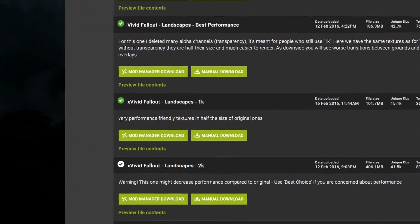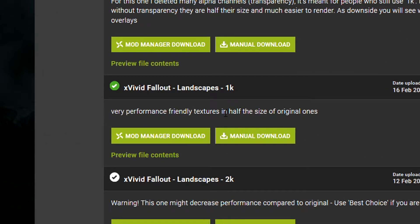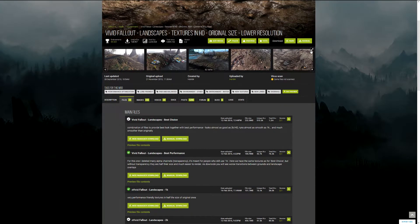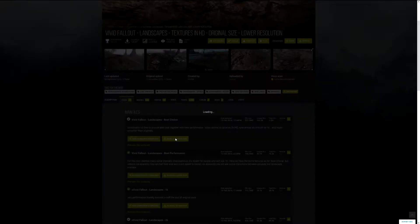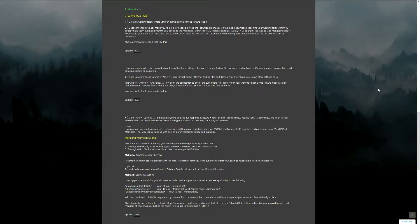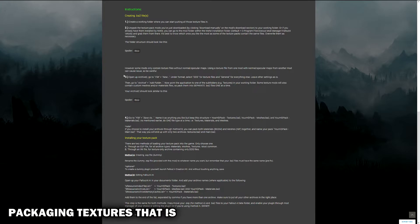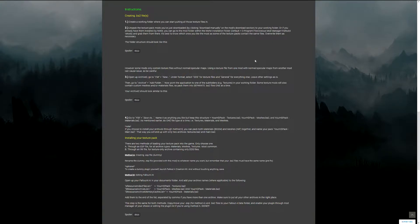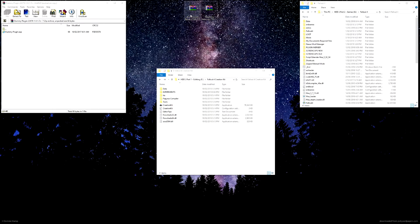This author even says these are very performance friendly textures and they are half the size of the original. What you want to do is select a whole host of texture mods that you're interested in and download them all into a single location. To do that manually, you just want to not use a mod manager - download them manually, click on it, and save it somewhere. It's not tricky in the slightest. He even provides pictures so you know exactly what is happening.